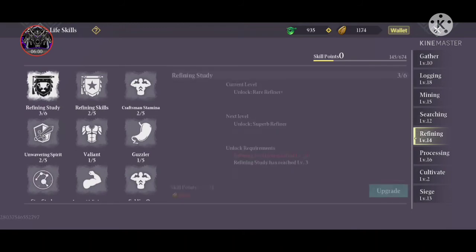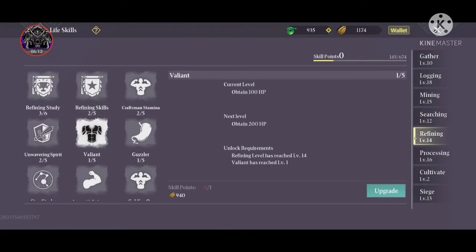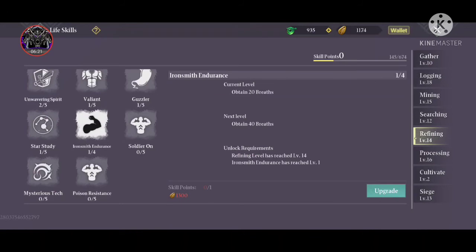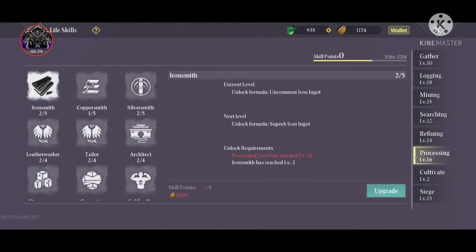Refining is important. The first key skill is Refining Studies, which helps you unlock high-tier refining and gives 40% more probability on refining outcomes. Another node gives 50% probability, another gives 50% stamina. Unwanted Spirit Variant and Guzzler give 10 full health. Star Study and Soldier On are also here giving 20 breaths and 100 load respectively. One important skill is Poison Resistance, which gives resistance to poison from insects during combat.